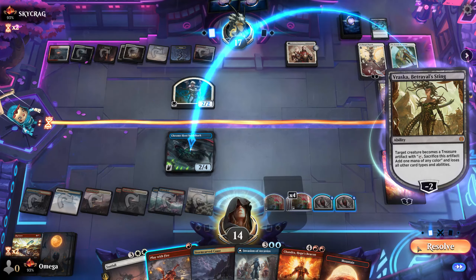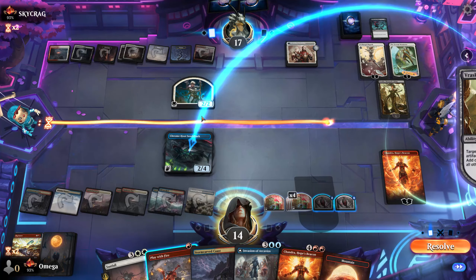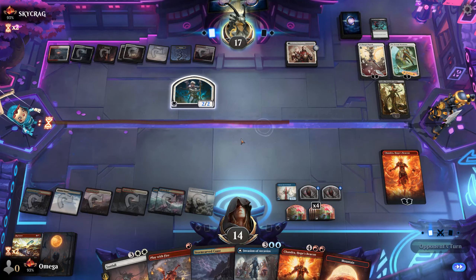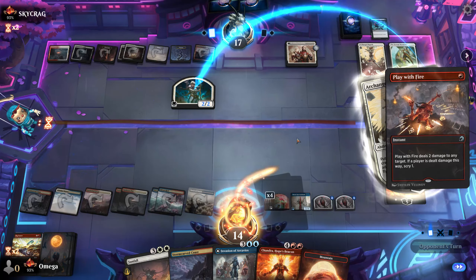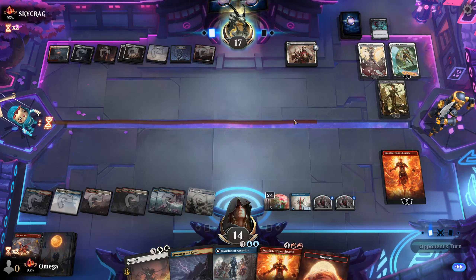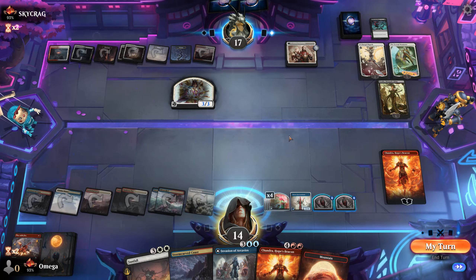Now we will get mana. I could get rid of this but maybe he minuses the Elspeth to deal more damage and give flying — I would really like that, especially since we have backup Chandra. This turns out to be a pretty cool game. We got the thing we wanted — we have three planeswalkers to answer — all of them are extremely powerful, but we are doing a nice job. I think we are doing it!